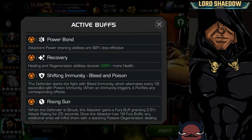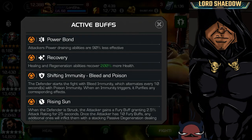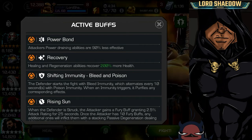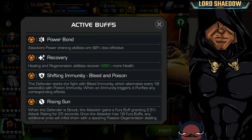We've got this shifting immunity, so every 10 seconds he's going to change his immunity. If you go in here with a champion that is reliant on bleed damage or poison damage, they're going to be less effective because every 10 seconds he's going to shift to a different immunity.